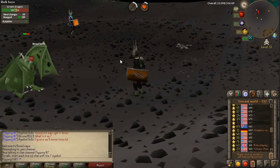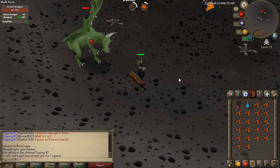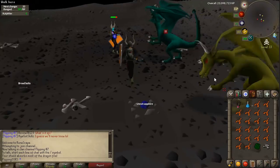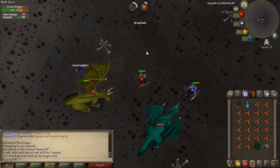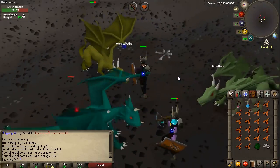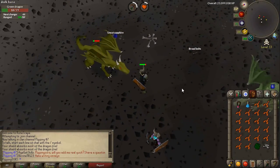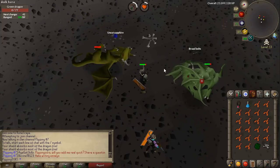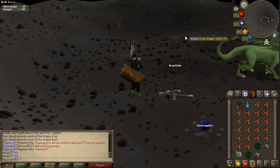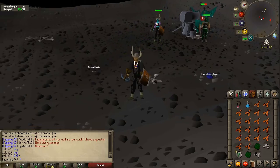Obviously the higher your range level, the more money per hour you're going to get, or the higher your combat stats. You can see how quickly these things die — they really don't even have that much health at all. I probably brought a little bit too much food, honestly. All you pick up is a green dragonhide and dragon bones, and that's pretty much it. Ideally you'd find a world with nobody in it, but it's pretty popular so that may not happen. So this is just a nice entry-level method in the wilderness if you want to try killing things here. And yeah, let's move on to number four.